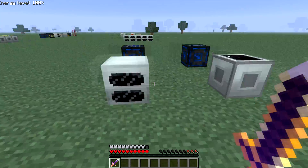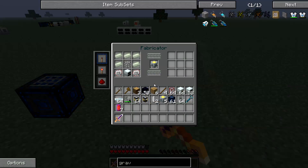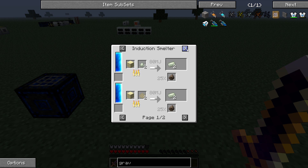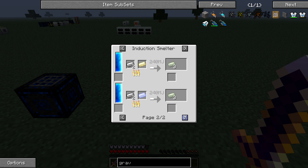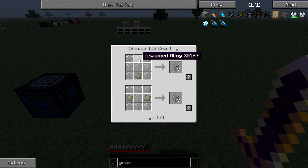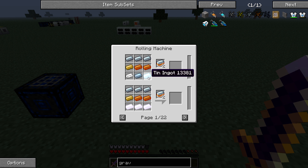The thermal generator is an upgraded version of the geothermal generator — it produces about 50% more EU and isn't that expensive to make. It takes two electronic circuits, a reinforced glass, a geothermal generator, and invar ingots. You get invar ingots by smelting nickel and iron, which gives you three invar ingots. Reinforced glass is made from advanced alloy and glass. Advanced alloy comes from mixed metal ingots.